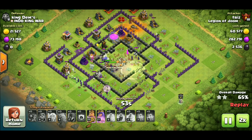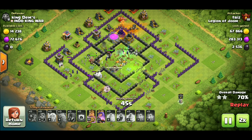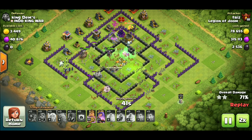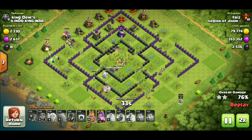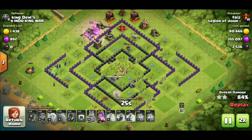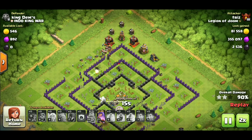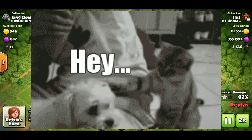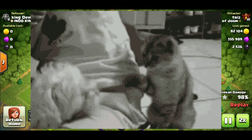Then you really just wreck the base because having those strong heroes, followed by the healers keeping the witches up — and every now and then the healers will redirect to your queen, your heroes, or the golem, which isn't always a bad thing. Having a perpetual tank for the raid can always help. With the strength of this army, it all adds up together.